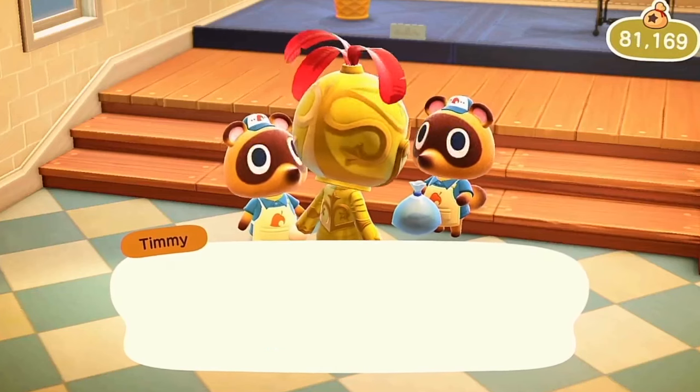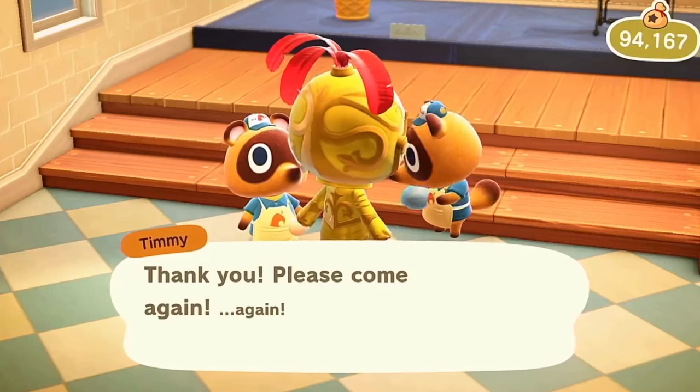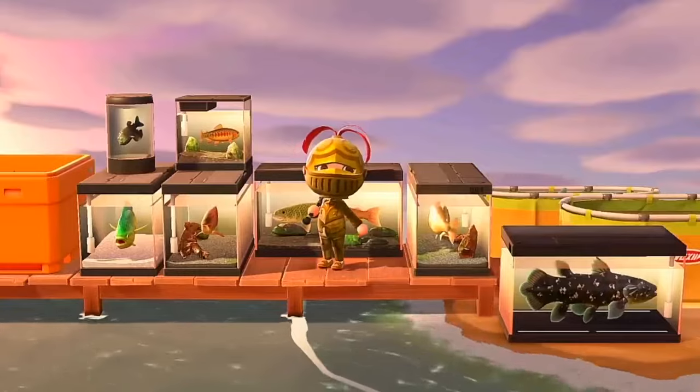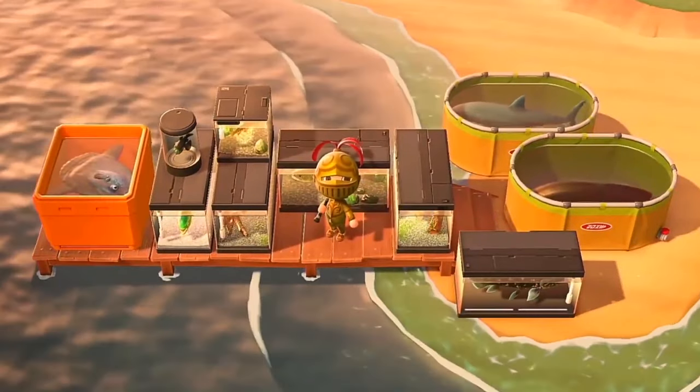Fish bait is one of the quickest ways to catch a Coelacanth, as it quickly spawns another fish. While players can fish at any sea location, it may be beneficial to fish at the pier for a chance to catch other rare and expensive fish.